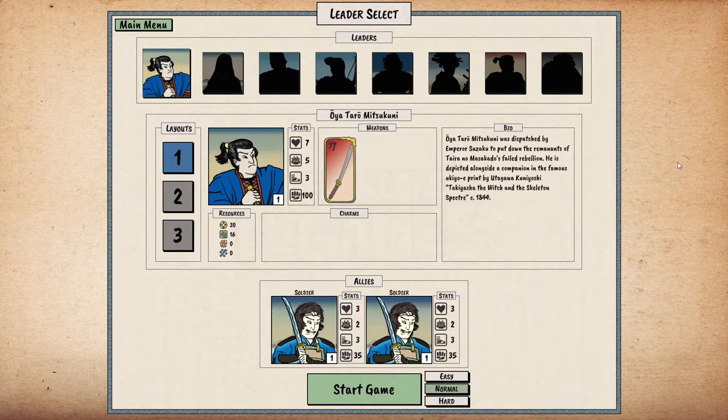So who do we have? The bio of this character — his name is Taro Mitsukuni, dispatched by Emperor Suzaku to put down the remnants of Taira no Masakado's failed rebellion. He is depicted alongside a companion in the famous ukiyo-e print by Utagawa Kuniyoshi — 'Takashina the Witch and the Skeleton Inspector,' 1844.